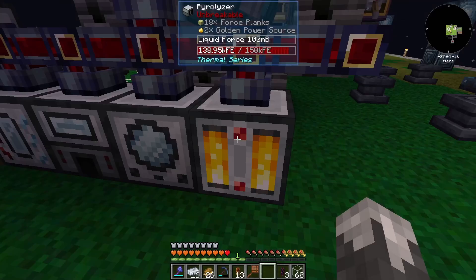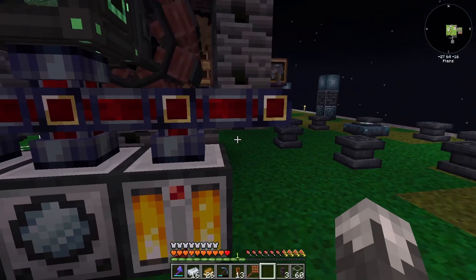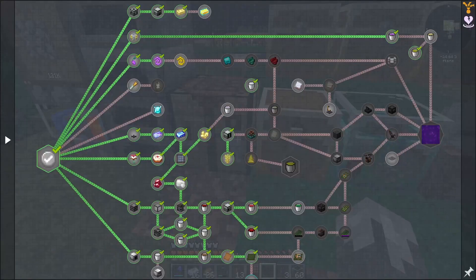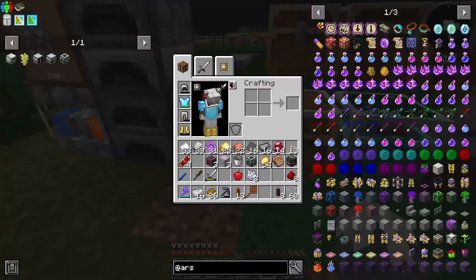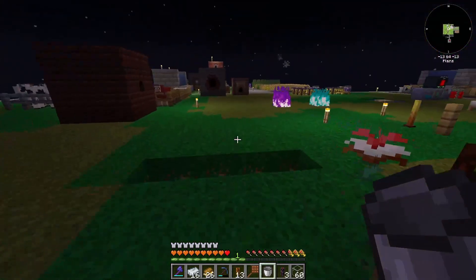Beautiful. We just need to look at the liquid crystallizer next. We can't do mana diamonds yet; we can do living rock. We need to do the LDPE, which is polyethylene, and we need to do plastic — so plastic is our next round. Let's go to our latex processing unit. This doesn't look that bad. We're going to need some more buckets, a bucket of water, and a bucket of latex.